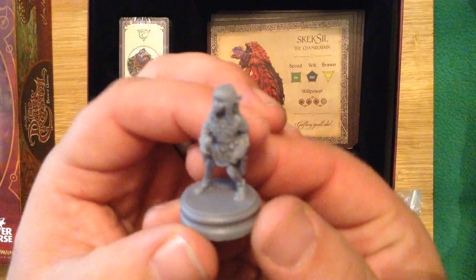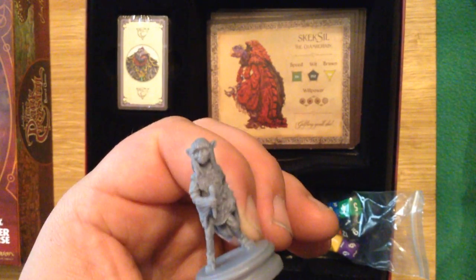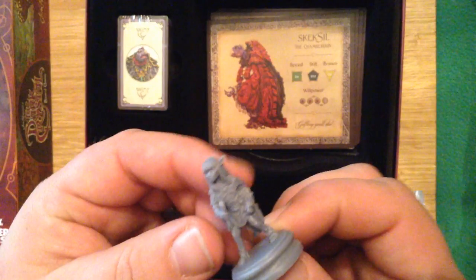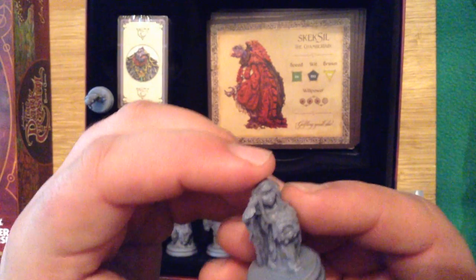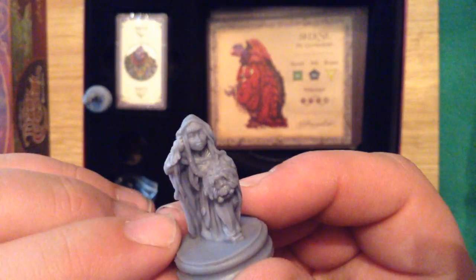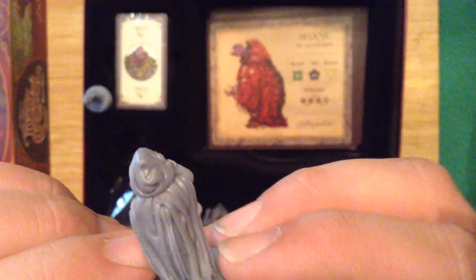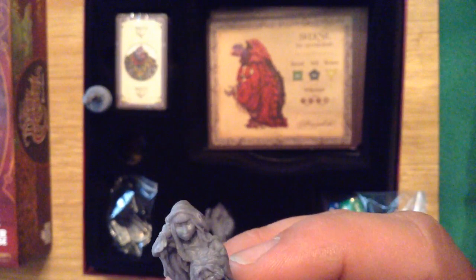I cannot believe how gorgeous these figurines are. If you jump over and check out Tabletop Troubadour, you will see just how gorgeous these pieces are and how they did it. That is obviously Jen with the crystal shard. This here is Kira with her hood on, and Fizzgig right there. You can see a light slit in the back of her robe — that's where her wings would come out theoretically. This is actually a screenshot from the movie when Kira first pulls her hood down to talk to Jen.